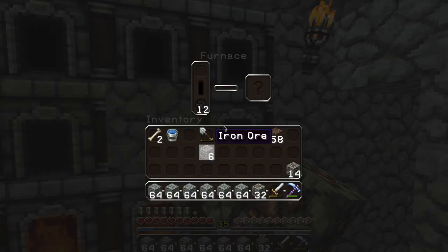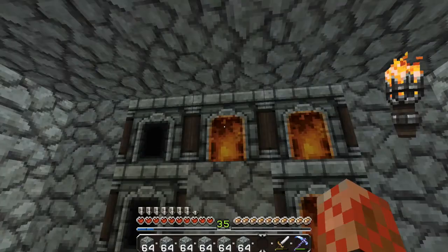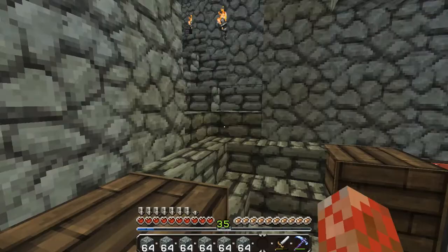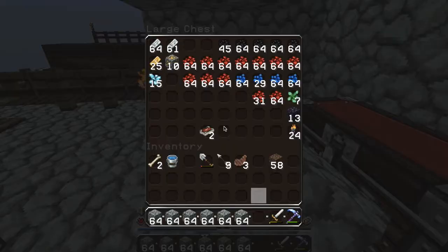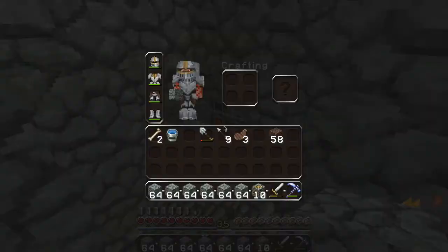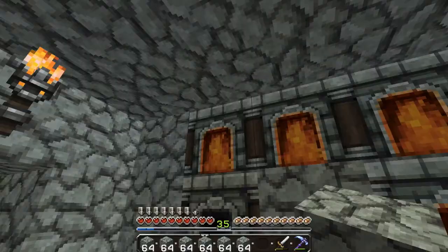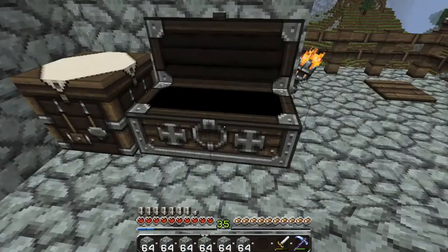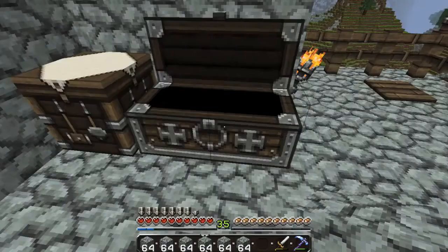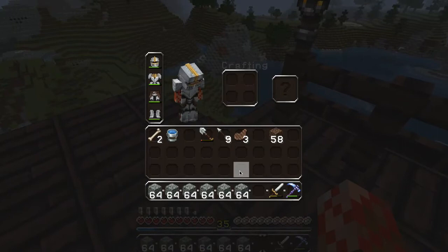I wanted to bridge the gap to the other island. I know that's quite a big task, but I really think it'd be worth doing, because we want everywhere to be open to us. So I made all this stone because I want to make it out of stone bricks preferably. Let's convert this stone - stone bricks - yes it does work, nice.